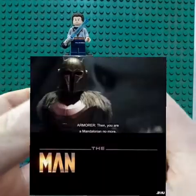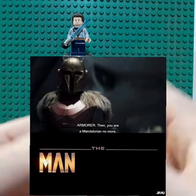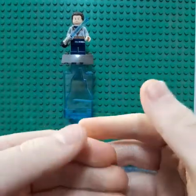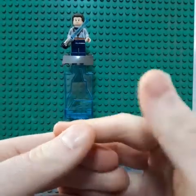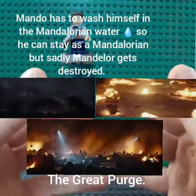Mando gets kicked out of the Mandalorian headquarters because he revealed his face to someone. Paz Vizsla hasn't revealed his face, so sadly Mando has to leave the covert.